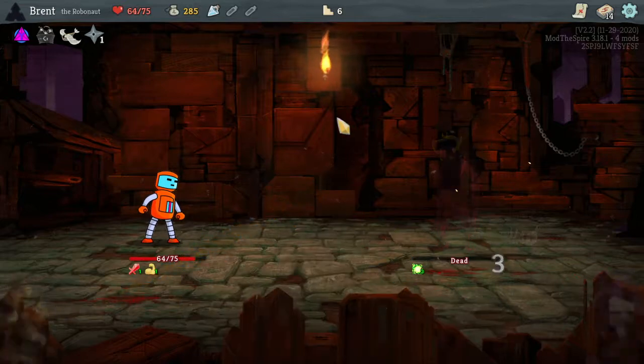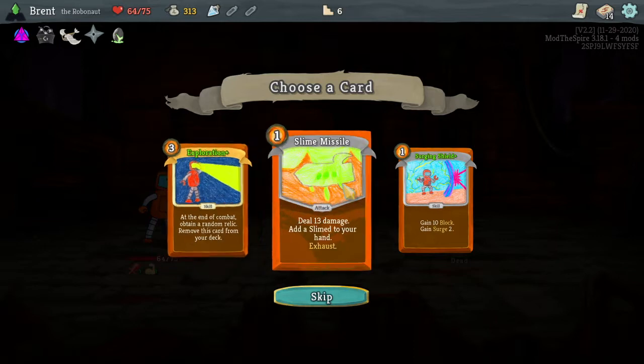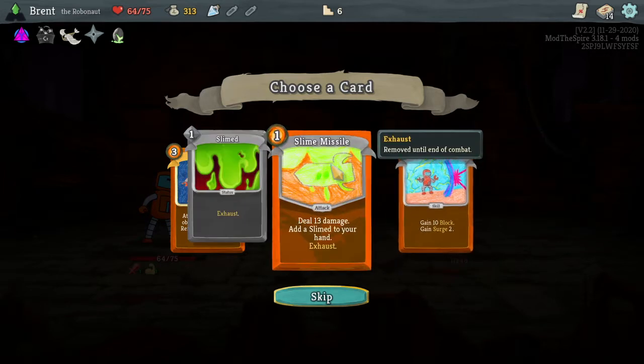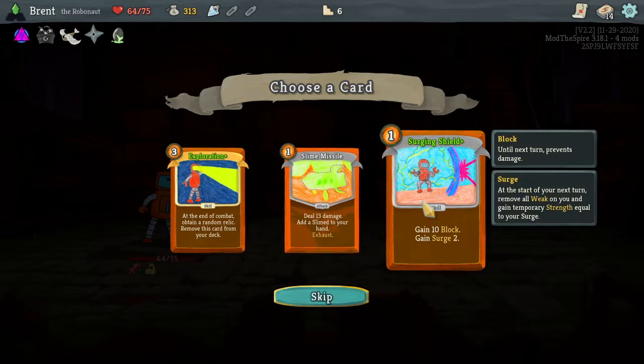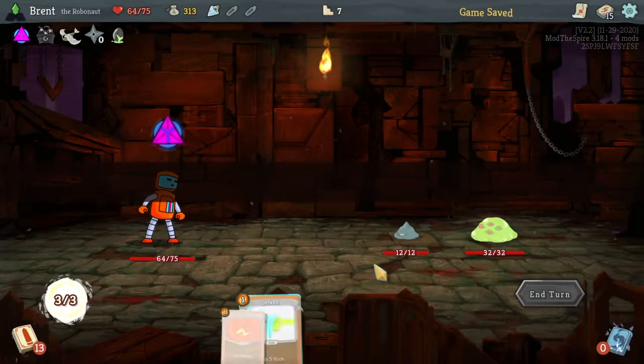Scrap Toss. Toxic Eggs: skills are going to be upgraded — very nice. Exploration: at the start of combat, obtain a random relic and remove this card from your deck. Surge: at the start of your turn, remove all weak on you and gain temporary strength equal to your Surge. Extra strength is always good. I kind of want the Exploration just for the random relic though. This one's common, this one's rare — we're taking that. It removes itself from the deck, so no reason not to.